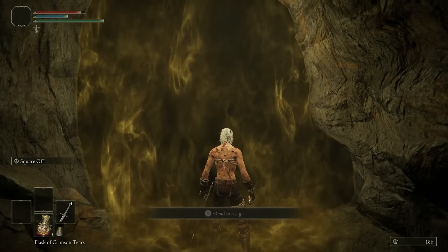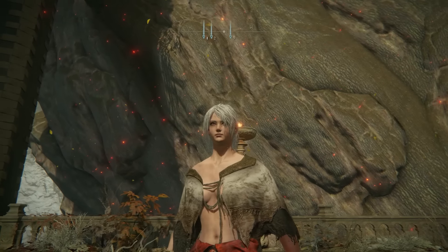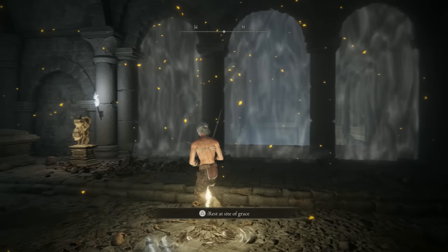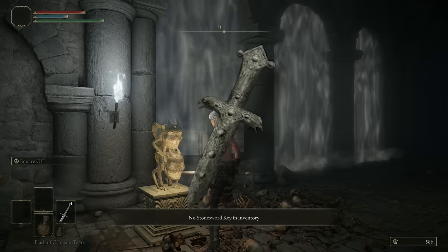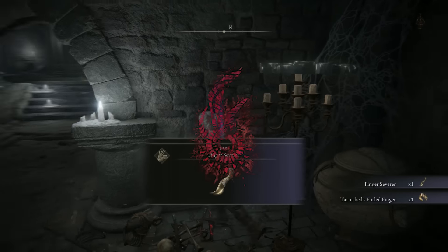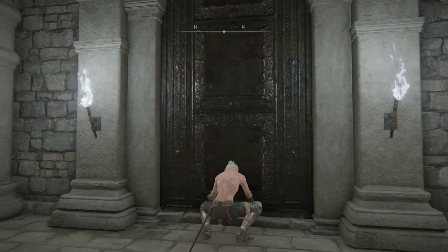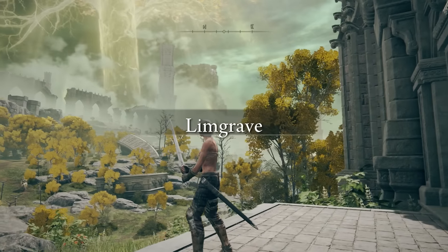You're going to have to fight the Soldier of Godrick, who is one of the hardest enemies in the whole game — he's probably going to whoop your ass. As you go up the catacombs, you'll notice a dungeon on the right side that needs a Stonesword Key. This item can be obtained in the open world or through vendors, and please keep note of this dungeon because it has one of the best items in the game for casting spells and incantations. Then you'll take the lift up into Limgrave and be greeted with the vast open world.